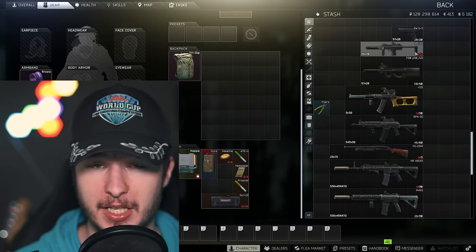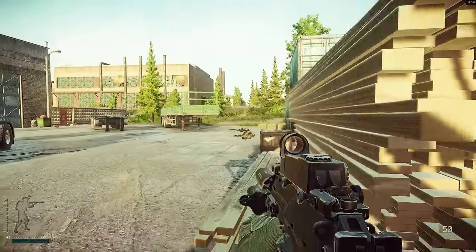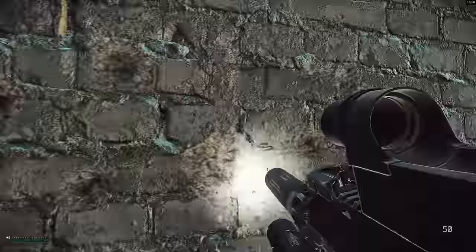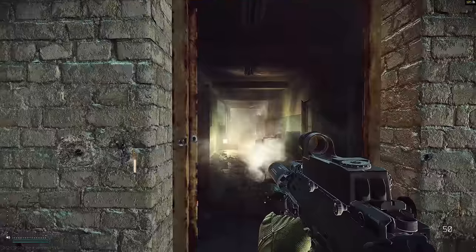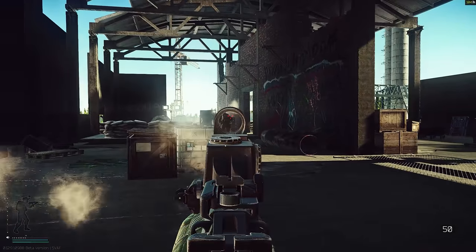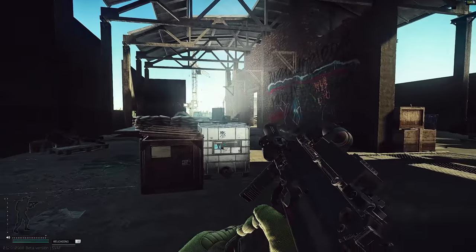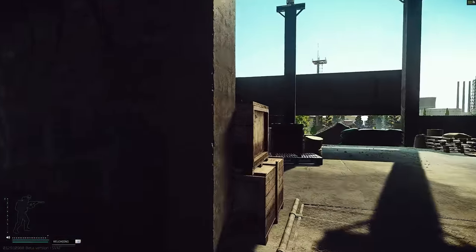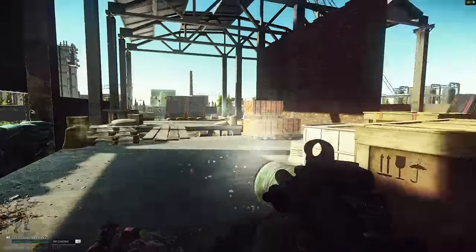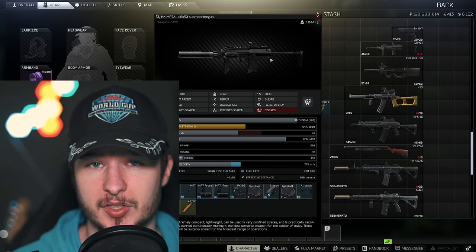Let's continue with the MP7. The MP7, together with the Vector, is the best SMG in the game in my opinion — especially the MP7A1. You don't need that much to have a pretty decent SMG. I would spend the extra money to get the Rotex suppressor; that's 44 recoil and 50 ergo without a mag, which is very nice. Try to get some FMJ ammunition, or if you don't have the trader level, you can use subsonic ammunition.